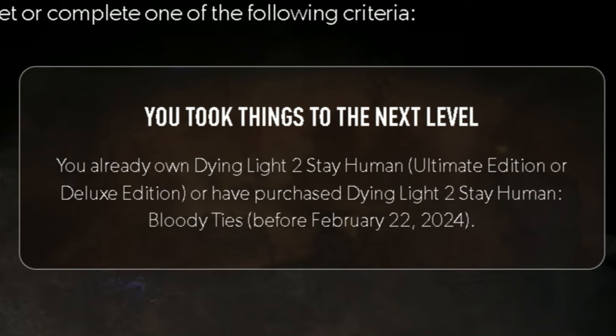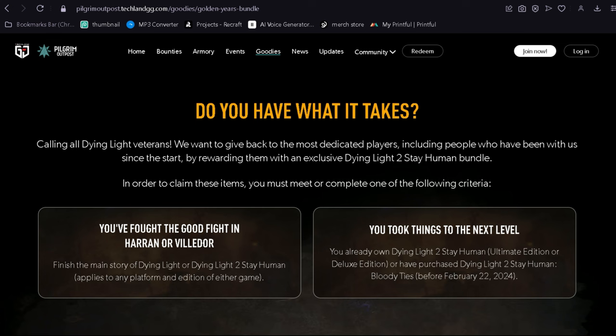The second way is by already owning Dying Light 2 Stay Human, but it only works for the Ultimate Edition or the Deluxe Edition, and you had to have owned the game before February 22nd, 2024.